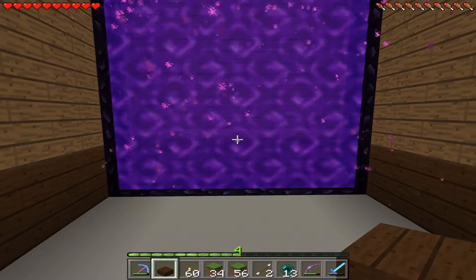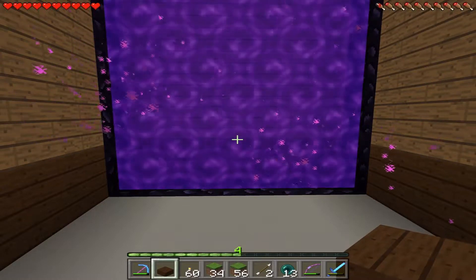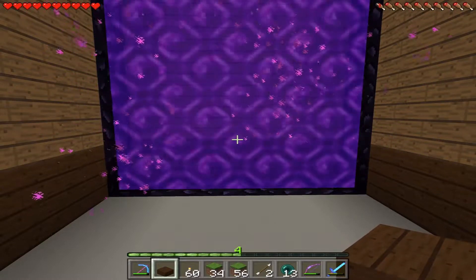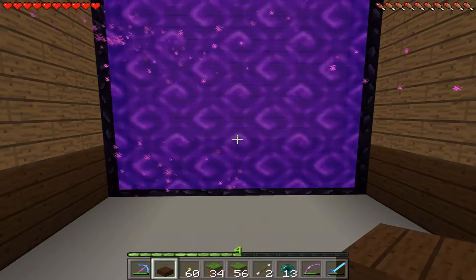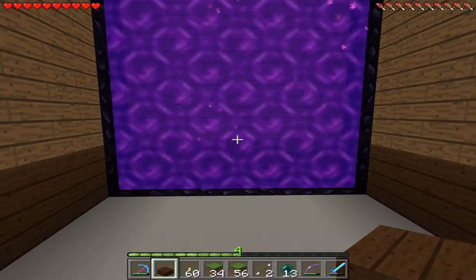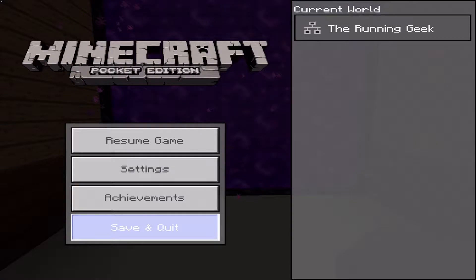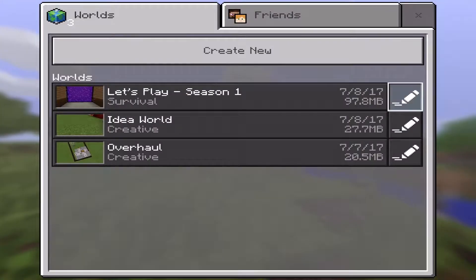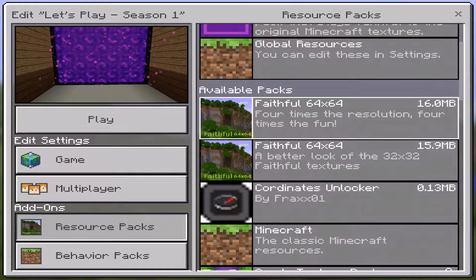What we essentially need to do to fix this nether portal is make another portal in the nether that more closely matches up with the coordinates of this portal. I want to show you how to do that, since some people may never have done this in Pocket Edition. We're going to use an add-on called a coordinates unlocker. Unfortunately, you do have to quit your game before you can turn it on, which is the only thing I don't like about it. Here you can see the coordinates unlocker by FRAX01.